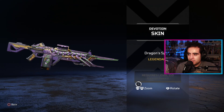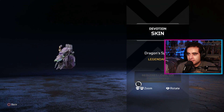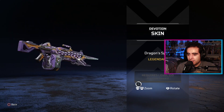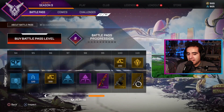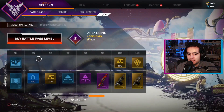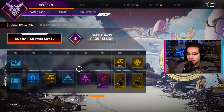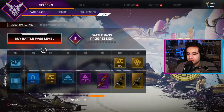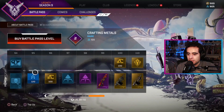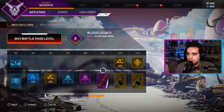It's called Dragon Spine — definitely a nice skin to end the battle pass in Season 9. So yeah, that's the battle pass for Season 9. It's got some nice stuff. I didn't really go over the free ones that much, just the weapon wraps, but it's all pretty nice. I like all the stuff we got in the battle pass.